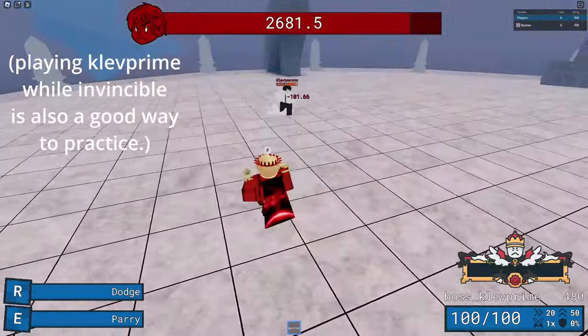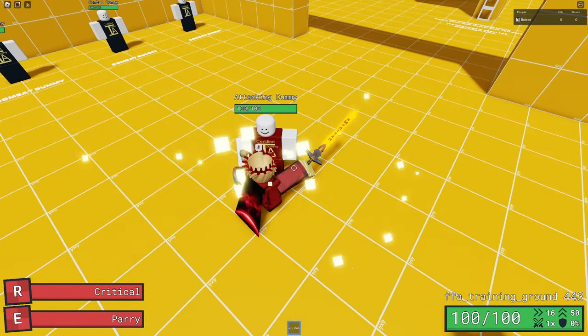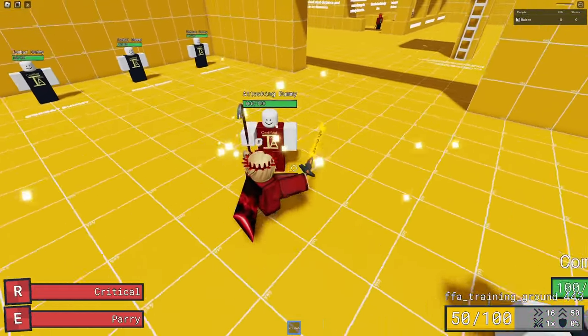Another way you can practice parrying is in private servers. Start by spawning an attack dummy, grab any parry weapon — I personally like the Hero Blade — and just try to parry all his swings. Once you have that down, mix in strafing while parrying. Once you can strafe and parry, try to do circles in front of him while parrying or dodging every attack.